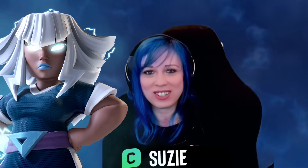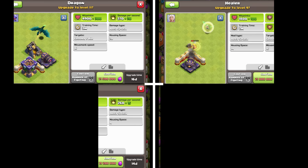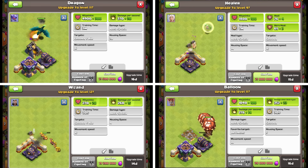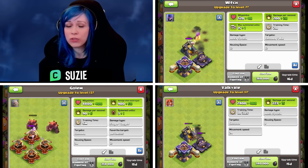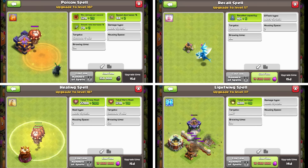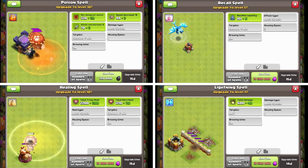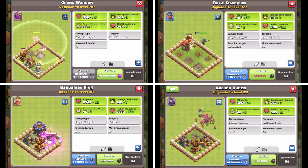As I said at the start of the video, we will be upgrading many troops and spells. My advice: focus on the troops which you will be using in farming, so it is easier for you, or the troops which you can bring to war. As we are getting these new levels of the troops, that means we will have new levels for the super troops as well. And of course, we will have new levels of the heroes — 5 levels for each of them — seriously getting close to level 100. That's insane.